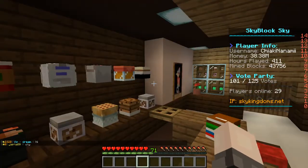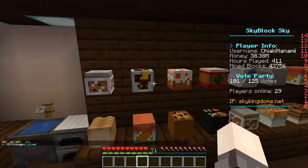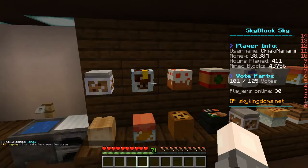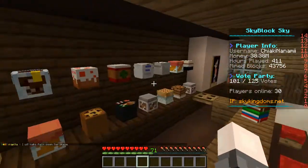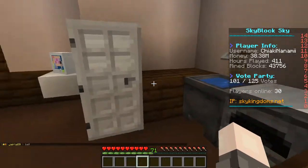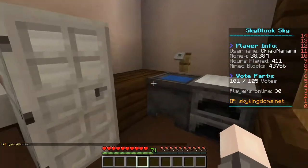I really like how all these player heads look. Doing this in your own server is annoying unless you have an easy way of getting heads. On here, in slash spawn, there's a guy you buy heads from and there's a whole list you can search through. That's how you get heads on the server, so it's pretty easy.